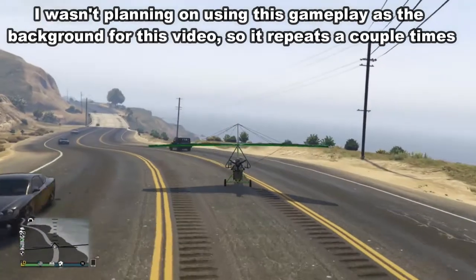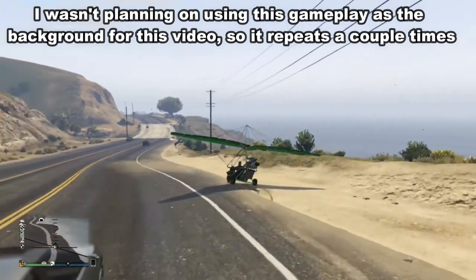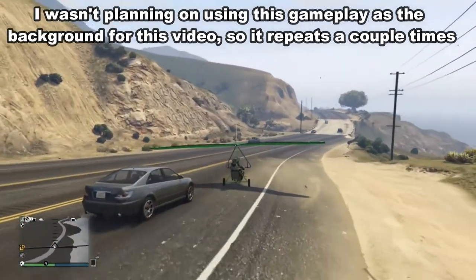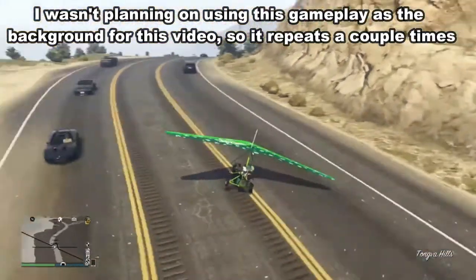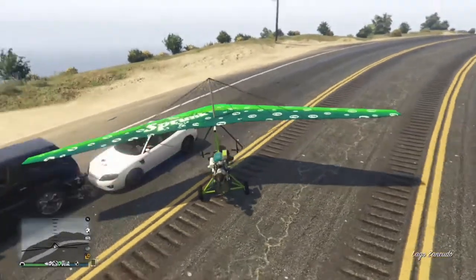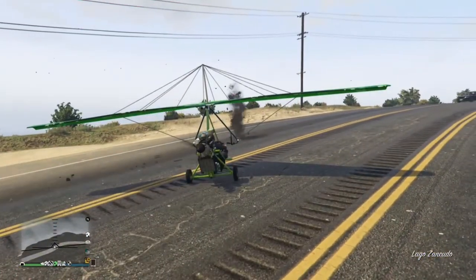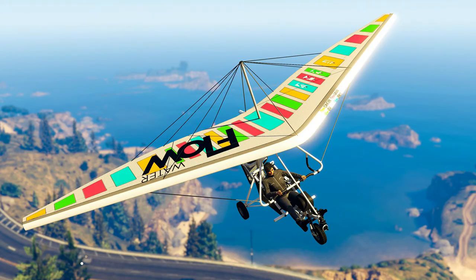Alright guys, so it's probably going to be a short one, but the GTA Online event week that we have received this week being the pilot week themed — anyone is able to receive a free Nagasaki Ultralight. You don't have to do this by signing in, all you have to do is go into online, log in, go to the airplane website and purchase it. That is literally all you've got to do.